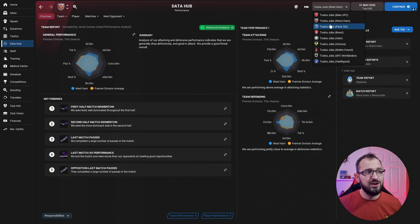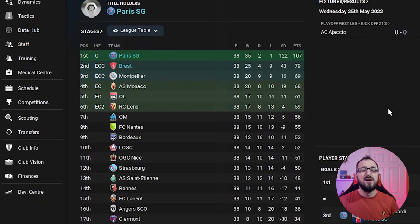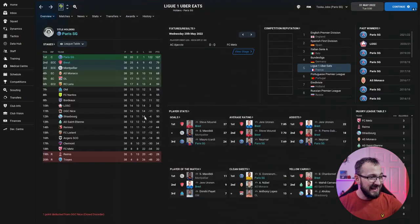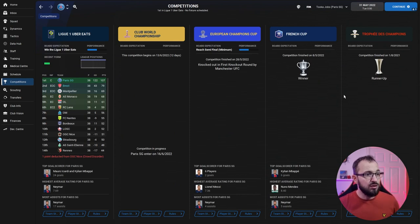Moving to France, PSG came first as expected. Brest were the underdogs and came second — impressively, Brest's Mounié scored the most goals with 27, with Icardi second at 24. Brest players dominated average ratings and assists, with their left back Eronen particularly prominent. PSG's competitions: they won the French Cup and were runners-up in the league, but got knocked out in the first round of the Champions League by Man Utd.